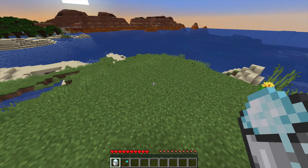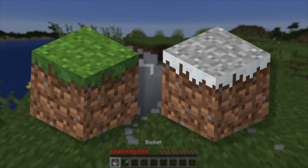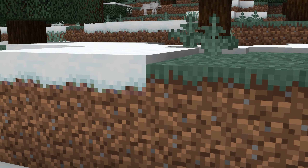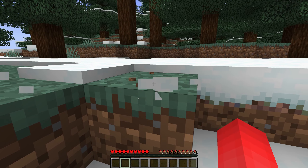With the help of a bucket of powdered snow, we're able to turn this grass block into a glitched grass block only found in older versions. Now, usually you can't see the top texture of a snowy grass block — it's covered by a snow layer, hence making it snowy.